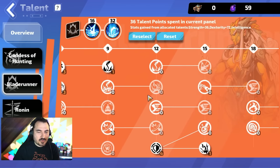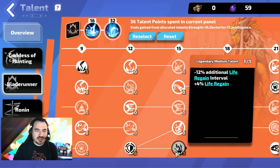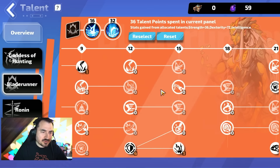Another thing I went with that I didn't see anyone else do is Life Regain, which is kind of like Life Leech, and Life Regain Interval is like a higher frequency of Life Leech. I did this because the character does a lot of damage and doesn't get one-shotted that often, but other than the potion skill there's not a lot of recovery. After I got these points I was pretty happy with where my character was.